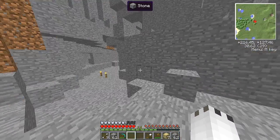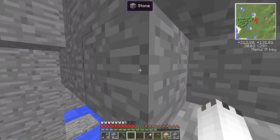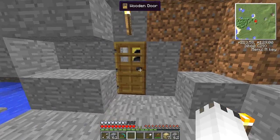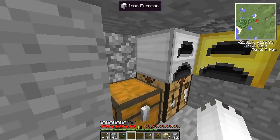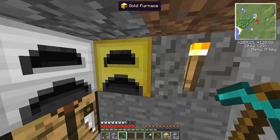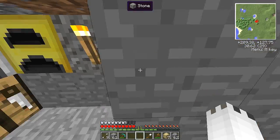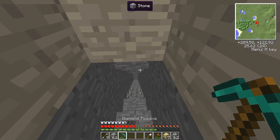Hey guys, Vector here, welcome back to another episode of Road to the Extreme Furnace. So where we left off, we got the gold furnace and the ore processing upgrade, but something happened to it - I think it was a bug. When I broke my furnace it basically got rid of the enhancement, so I'll have to make it again. But anyway, what I really want to show you is this.